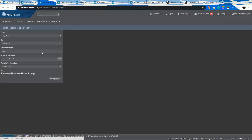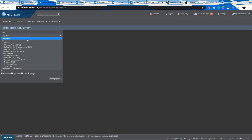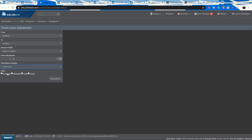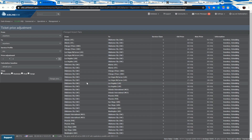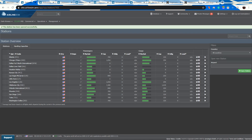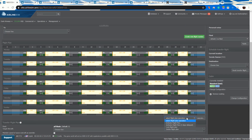This is why you set up performance profiles — it makes pricing much easier. I can say 'Oklahoma City to anywhere' using this flight profile and increase the prices by 10% from the current price in both economy and business, and that'll do it.